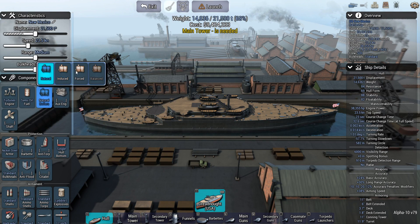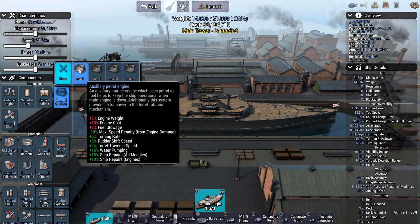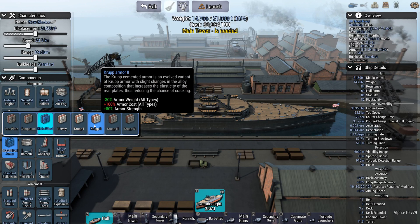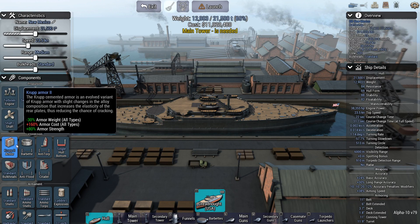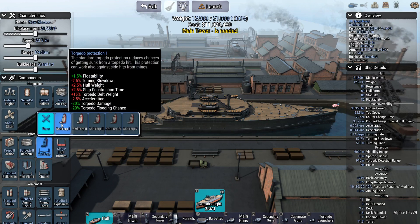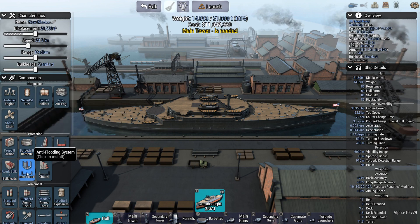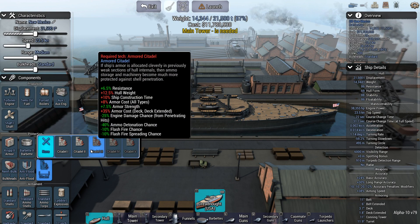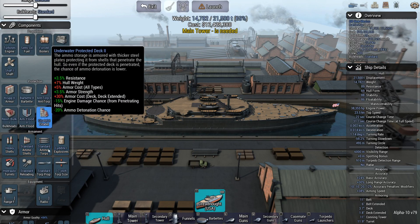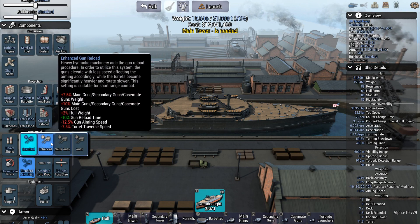I'm going to go with semi-oil because I think that does save some tonnage — increases the cost, but I'll try it. I'll go with Crept Two there. Barbet armor. Double hull. Set Two is the best I can do.